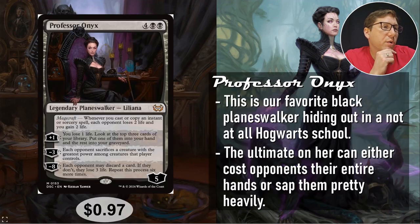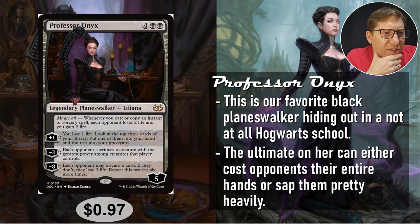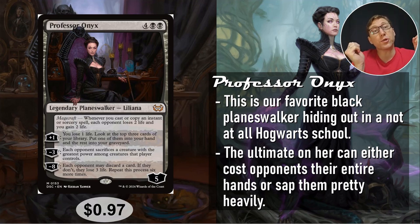Number five: Professor Onyx. Four black, black for this planeswalker — it's Liliana in disguise in a teacher's outfit. She has Magecraft: whenever you cast or copy an instant or sorcery spell, each opponent loses two life and you gain two life. That's pretty solid. Two life every time is going to really add up. I would put this in like a Grixis kind of spell slinger deck.